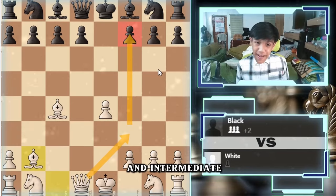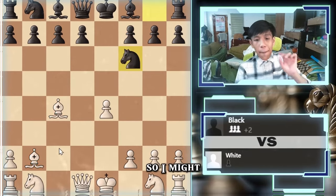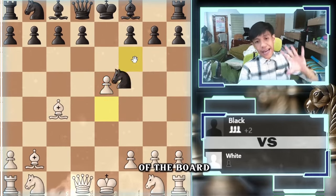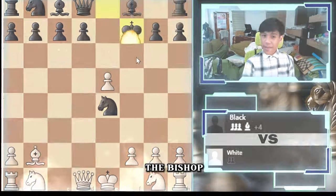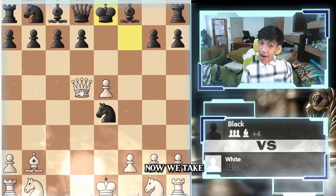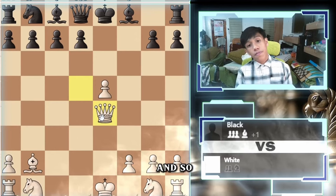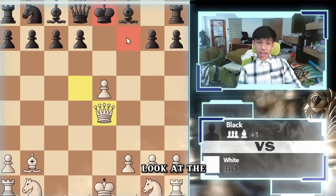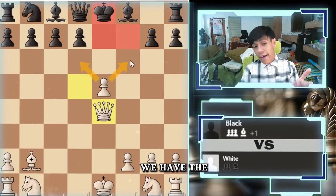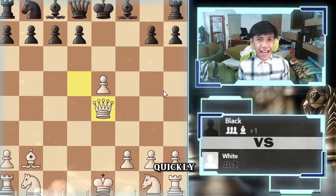Beginners and intermediate players might fall for this because it's too aggressive. If they go knight to f6, we push a pawn trying to remove that knight. If they go knight to e4, we sacrifice the bishop — they take back, we go here. That's a check to the king and a fork. Now they cannot castle. If they move their king, we take and have the upper advantage with great board space. Their king's pawn structure is already destroyed, and their pieces are on the back rank while we develop fast.